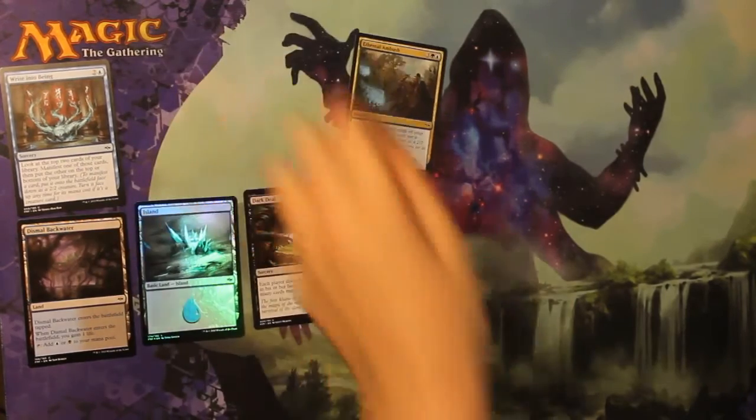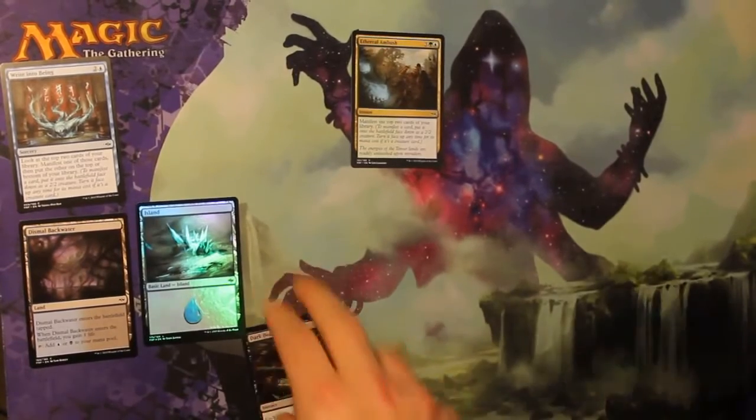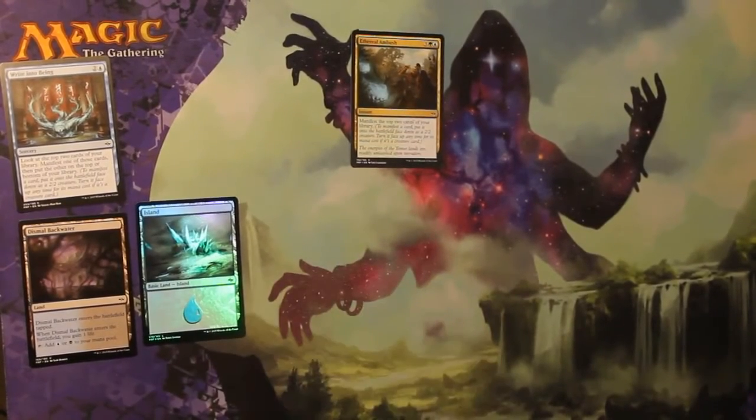I'm going to take... Temer Rune Mark. Ooh, nice! Dark Deal. There we go. Staining colours.